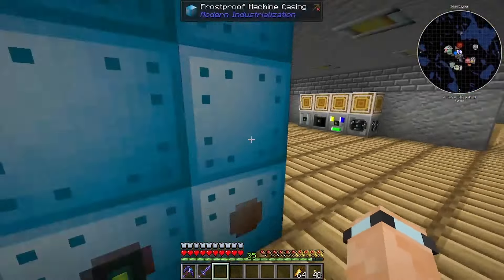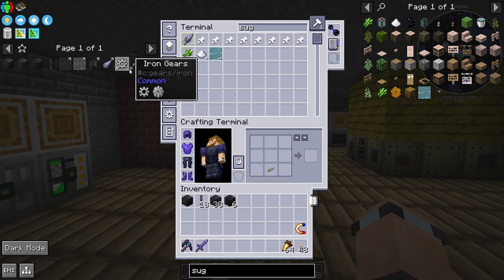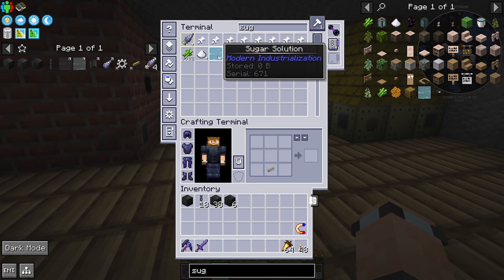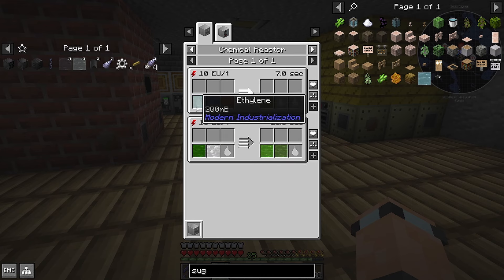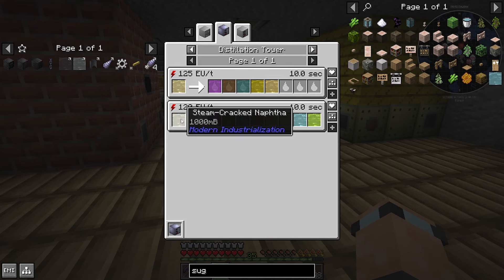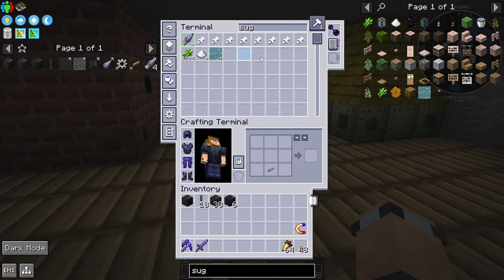Anyway, ethanol comes from this sugar solution in the distillery, which is this one right here. My goodness it takes ages. This one could probably do with an overclocker, but to be fair we're going to stop using the sugar solution soon because there's a way of getting ethanol via ethylene. Yeah - sulfuric acid and water, you can get ethylene via steam cracked naphtha and steam cracked light fuel. So we need to get a distillation tower up and running.